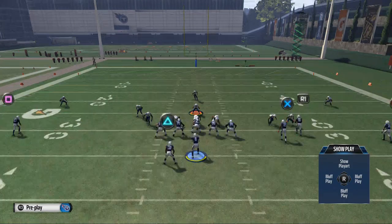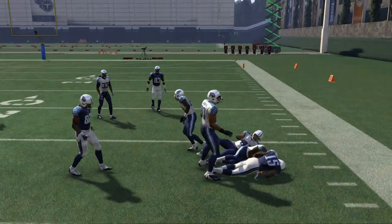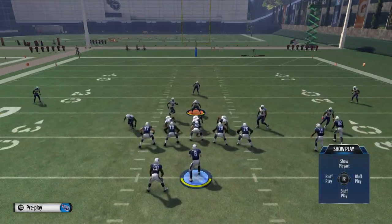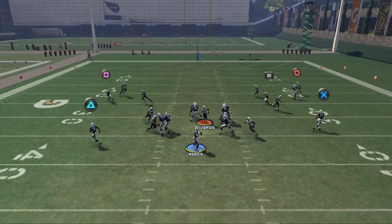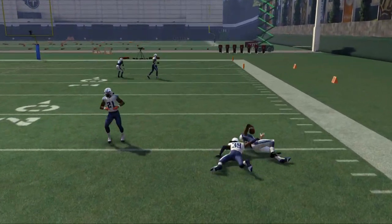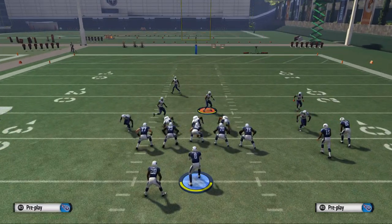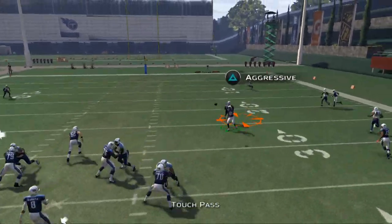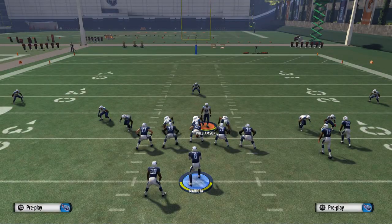The scat play is really good against the blitz because you have a nice quick flat pattern to Kendall Hunter. If they blitz from man, bring Douglas in motion — you can still work the quick pass against man and zone mentality. The route to Walker will beat man as long as he makes the catch. That's how we like to beat the blitz from the Tennessee playbook.